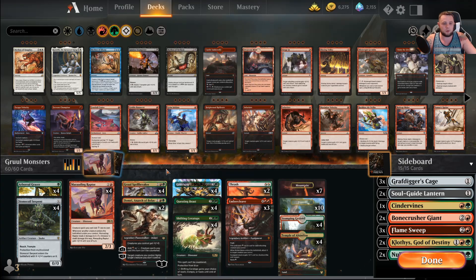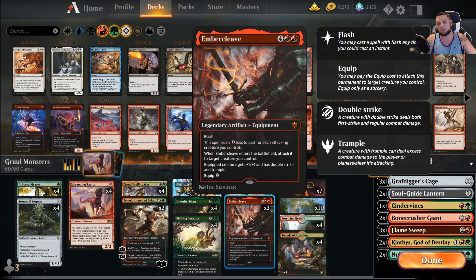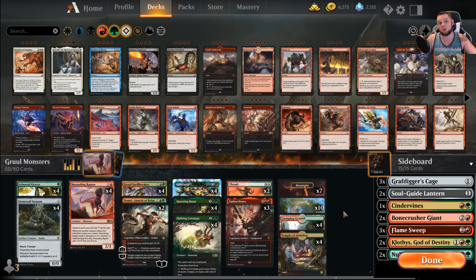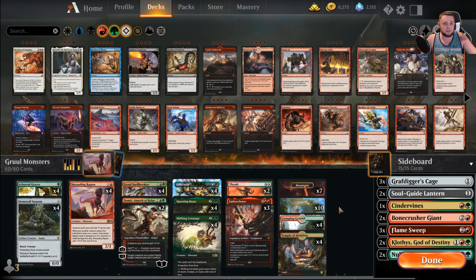We're up to three Ember Cleave now. I took the Ronas out, which may make a lot of people sad because people were stoked to see Ronas. But Ember Cleave is just a little bit better. I don't doubt Ronas is a card — it's still good — but Ember Cleave edges it out.